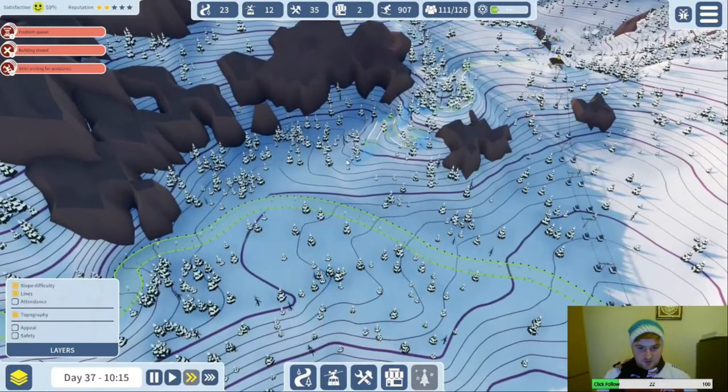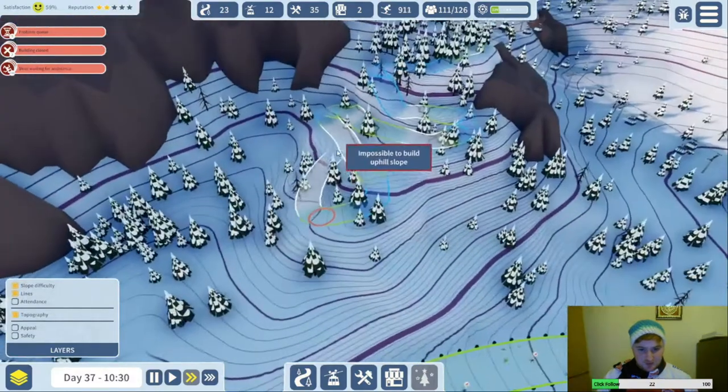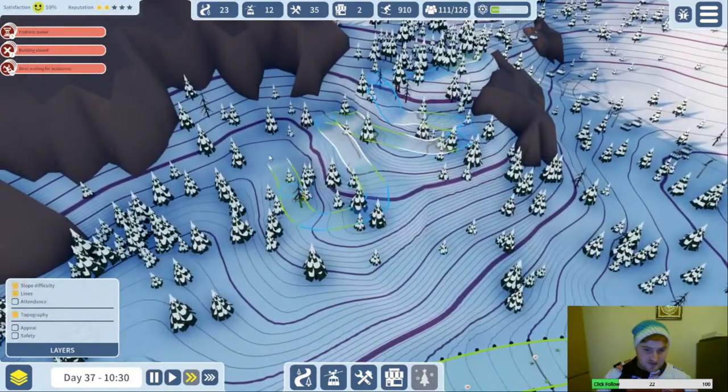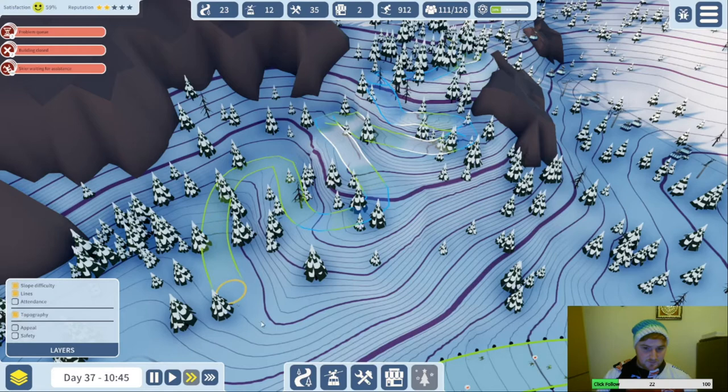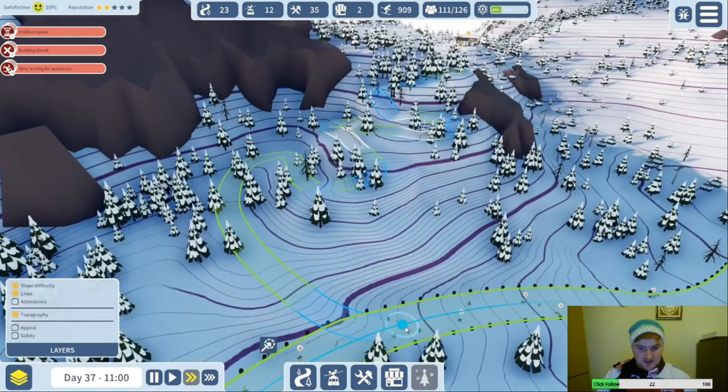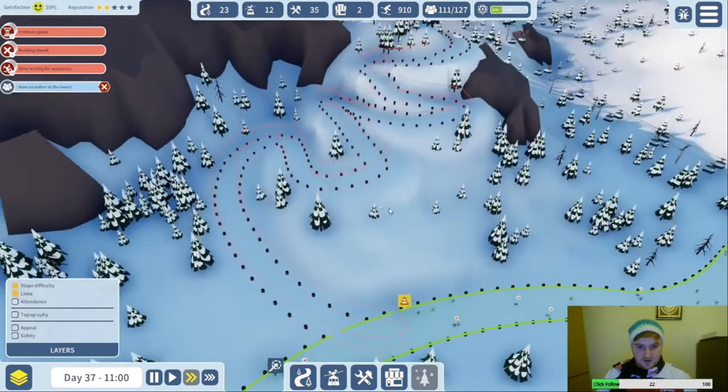Can we get this to be green down to here? That would be really good — no, it's blue everywhere honestly. It's reasonably steep still. Yeah, that's good now — it's going to be a snaking run but that should mean they like it because it's longer.